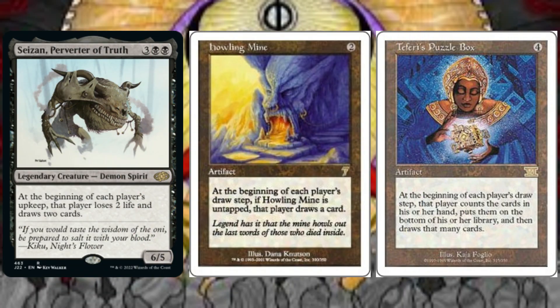To get the biggest bang for our card-drawing buck, we begin this deck tech with various abilities that have each player draw a card. At the beginning of each player's upkeep, Saison, Perverter of Truth, has that player lose 2 life and draw 2 cards. When paired with our general, each opponent loses 6 life while we actually gain 2 life. At the beginning of each player's draw step, Howling Mine has that player draw an additional card as long as it is untapped. Also at the beginning of each player's draw step, Teferi's Puzzle Box has that player put the cards in their hand on the bottom of their library in any order, and then draw that many cards.